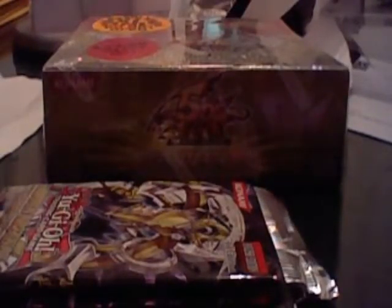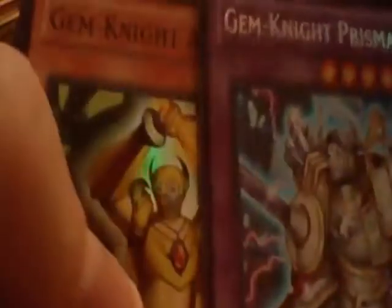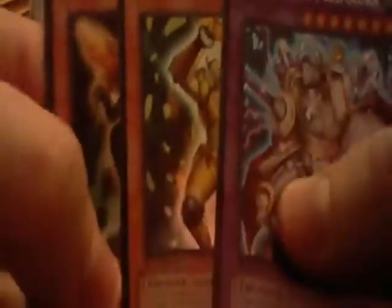I think I bought eight packs of this — there were two four-packs, so I bought that many. Gemknight Prismara — I think Gemknights use this. I'm going to try and hold it in a way that you can also read the names. I'm glad I got that Gemknight Pearl.